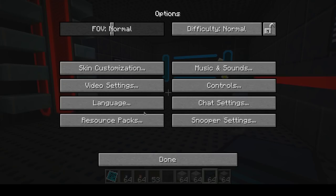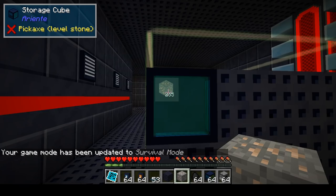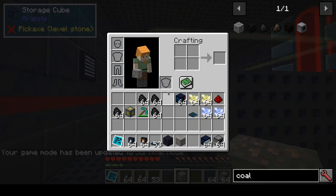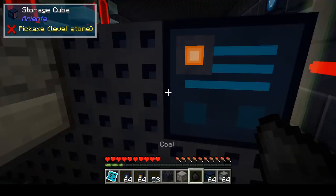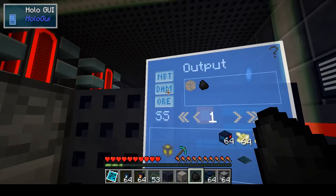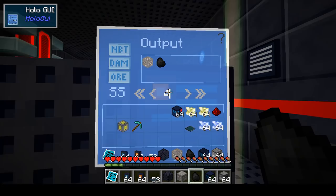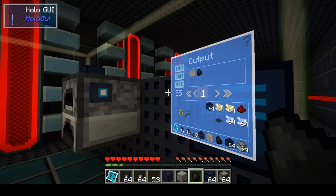Let me go to survival. First set to peaceful. So this is output — we want to output iron ore and coal. You can toggle NBT, damage, and ore dictionary, but that's not needed here. And you can give the stack size that it needs to transfer. Just set it to 1 for now. So this is configured for output.